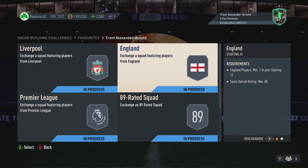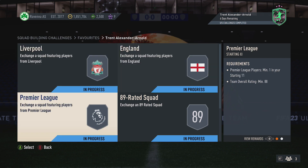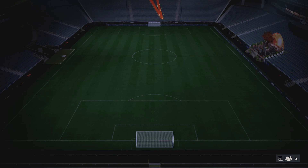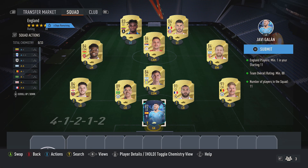Next up are two 88-red teams. Both use the same squad. The only difference is one requires a Premier League player and the other requires an English player — make sure to take note of that requirement. Pick all the players up twice.